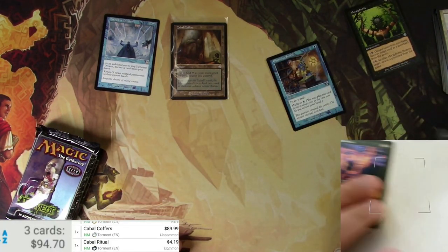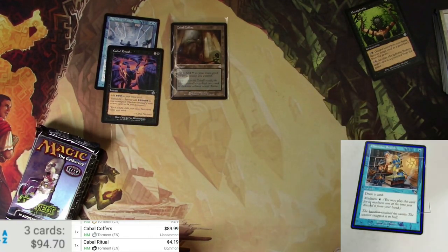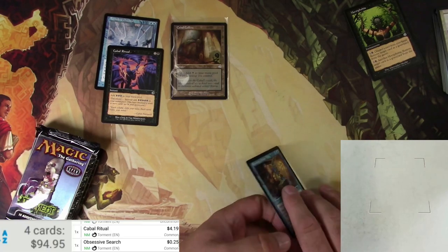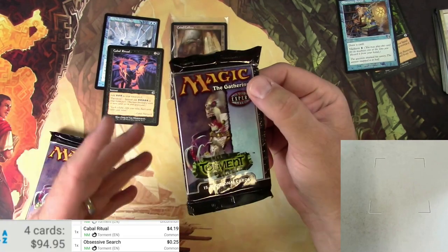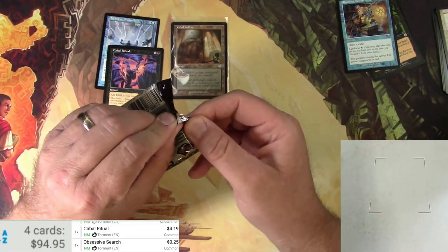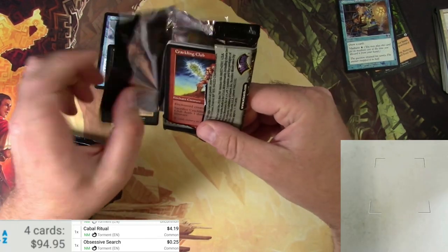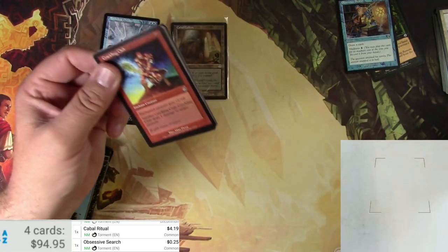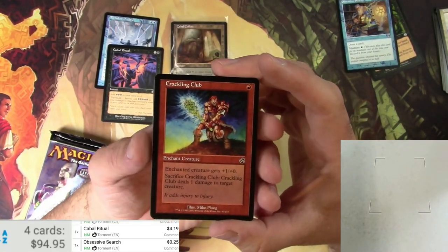Mortophobia as an uncommon — not so much. Cabal Ritual — four bucks for a common. And Obsessive Search — 25 cents, not a big one. Could there be another one? On average, when I did the math, you can potentially get three. It's a very small set, and with 36 packs times three uncommons, there's a chance you could get up to three out of a box like this.